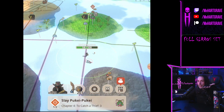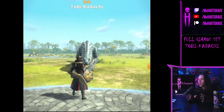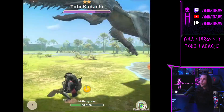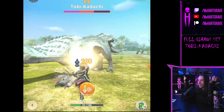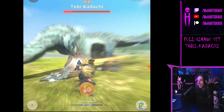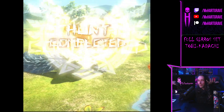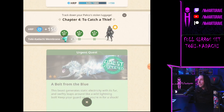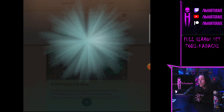There's another Pukei-Pukei — I kill it, complete my quest, and now we're fighting the Tobi-Kadachi. After killing the second Pukei-Pukei, this event quest opens up and you can fight a Tobi-Kadachi. Whether it was my network issues or just luck, this is the easiest Tobi-Kadachi I've ever taken down. I stun him, break his leg, and he barely moves — he only does one attack. The Tobi-Kadachi is the final urgent quest on Chapter 4, which moves us toward Chapter 5.